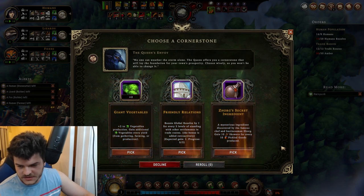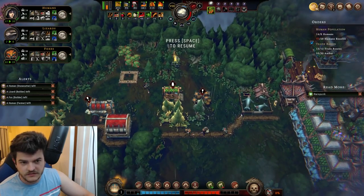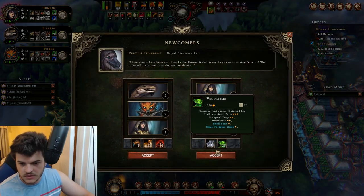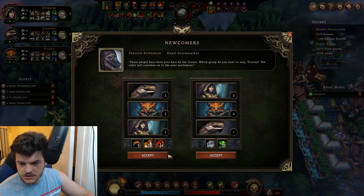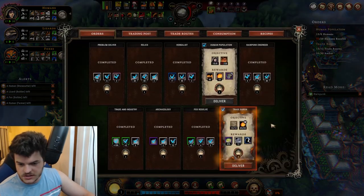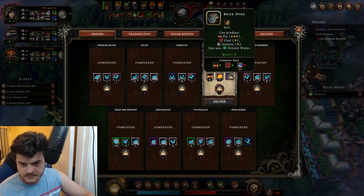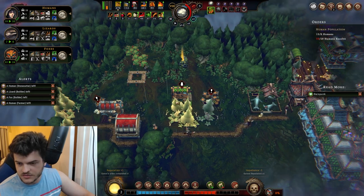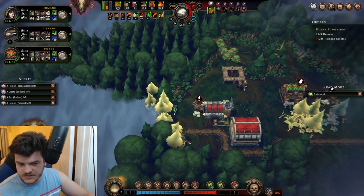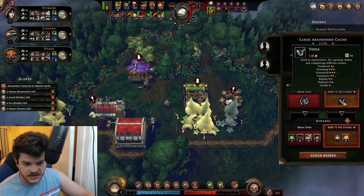Let's reroll, just because it'll bother me if I don't. Take just one flat level of resolve — that's pretty cool. The Trade Baron — let's get it done. We'll deliver this. Now we just really need to focus on boosting the humans' resolve, or we crack a lot of these open and send them to the Citadel. We have 28 of these.